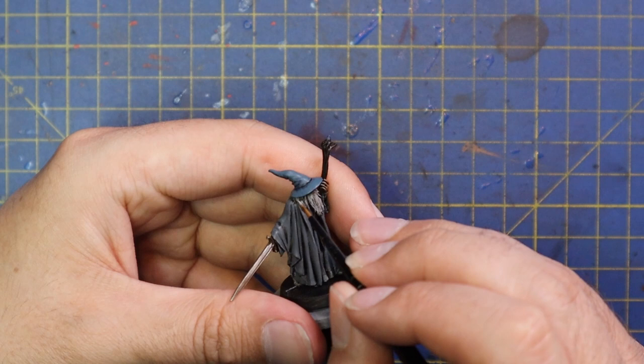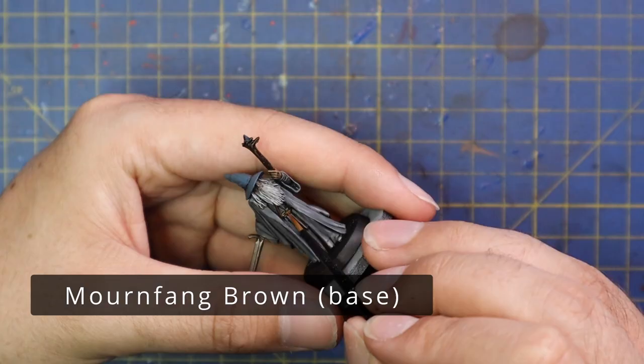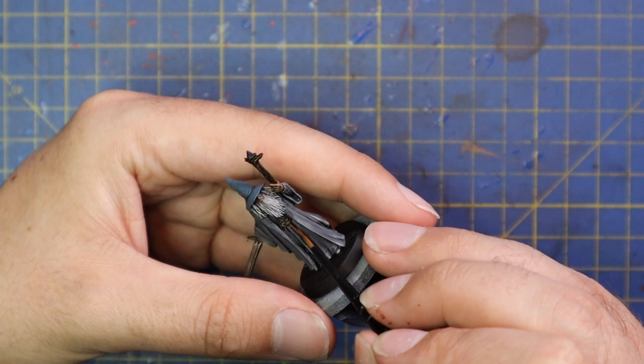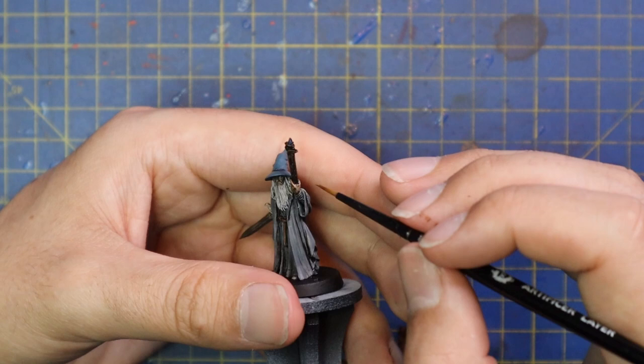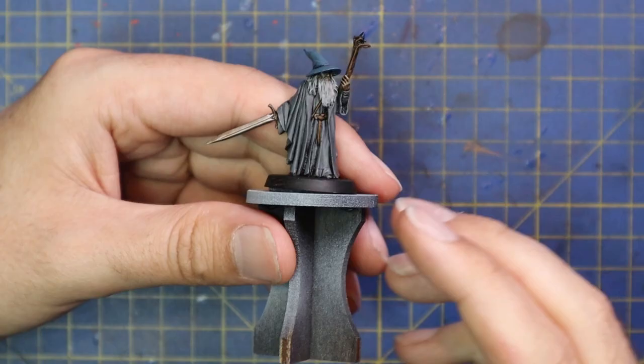From there we're going to go over to Mournfang Brown and highlight all of the leather bits — the belt and straps around his waist and chest. Then of course we're going to do a little bit of highlighting on his wizard's staff. I'm not trying to get a solid block of Mournfang Brown across it; just going very lightly, catching some of the more raised areas — dragging the brush across the length of it, kind of like wood grain.